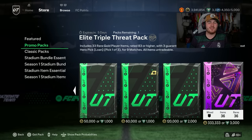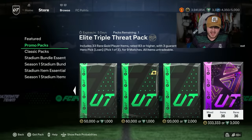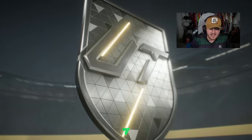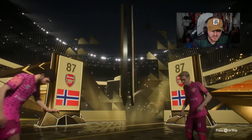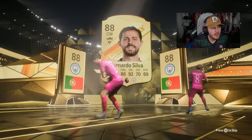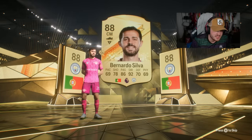333,333 coin Elite Triple Threat pack - I kind of like that from EA, that's quite funny. 35% chance of a triple threat player, or 35% chance of a triple threat player - surely that's 70% chance. 33 rare gold players rated 83 or higher, 3 guaranteed to be 86 or higher. Let's open it up. Erdegaard - it's always Erdegaard, Norway is always Erdegaard. Who is going to be our double walkout? Bernardo Silva. Wow, that is a stinker of a start.